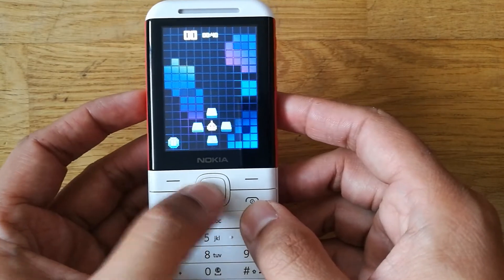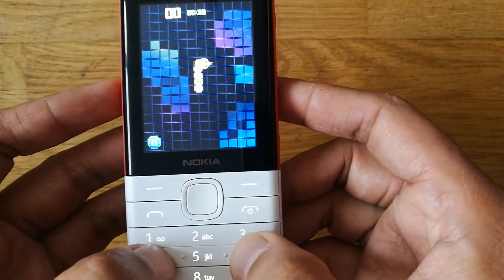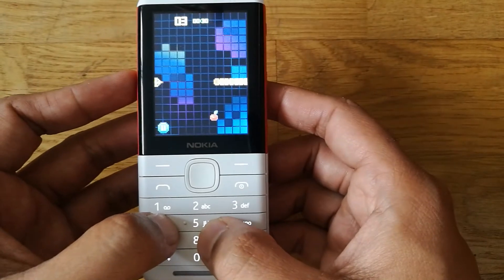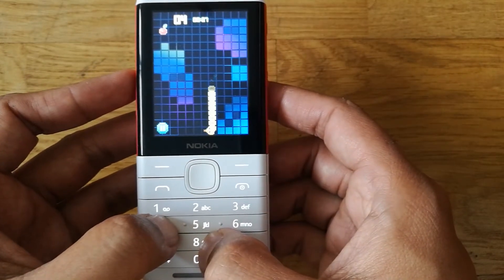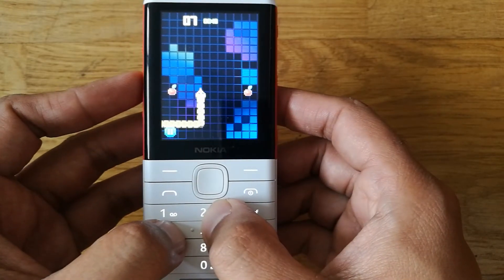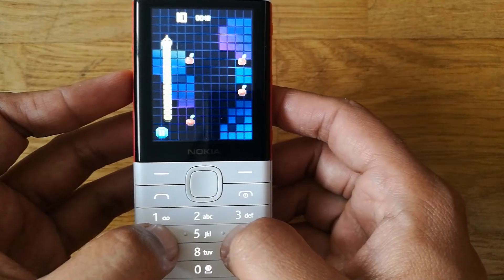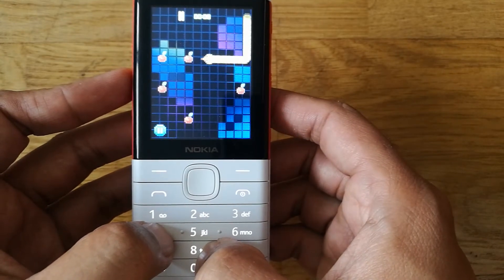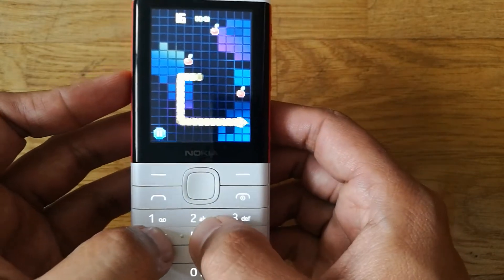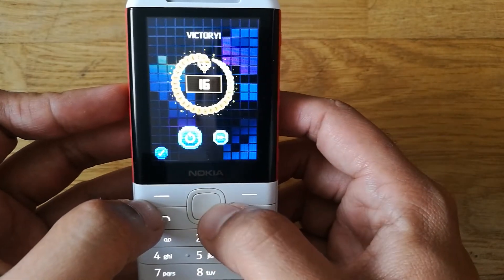Let's start. So you can see here, this is the first stage. It is not like before — they changed little features. As you can see, they upgraded the graphics. It was not like before; they put some colors. Before it was very basic, but now they changed it. Victory! I passed the first round, so let's go to the second round.